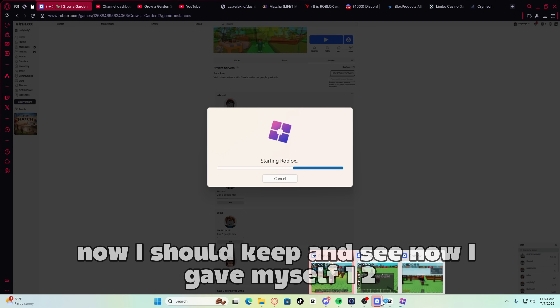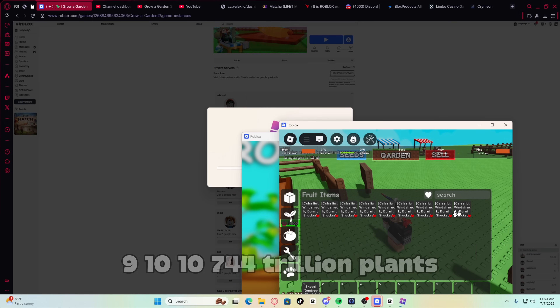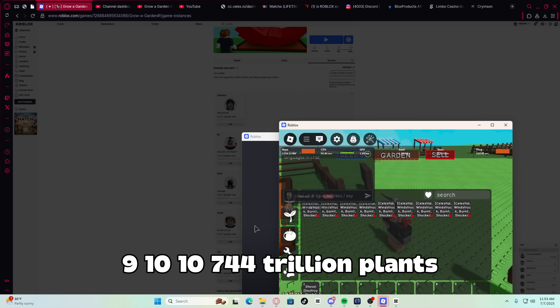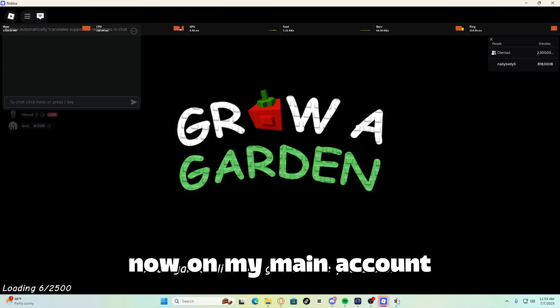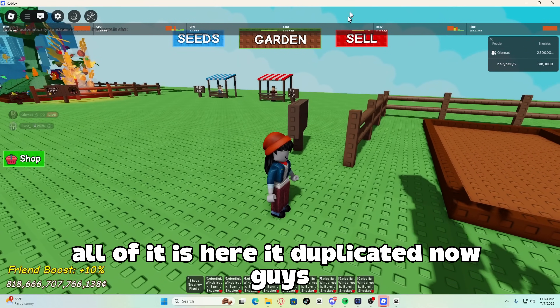Now all I have to do is join box server B, which is the server my main account is in. I'm going to join box server B. Now I should keep... let's see... now I gave myself 10, 744 trillion plants. Now on my main account I should have the same amount. There we go, all of it is here. It duplicated.